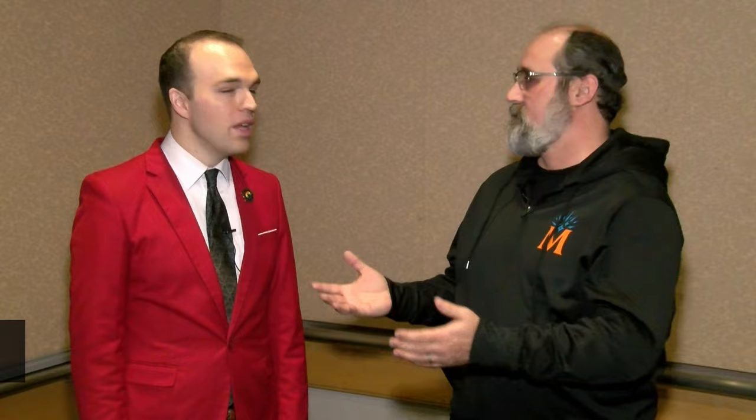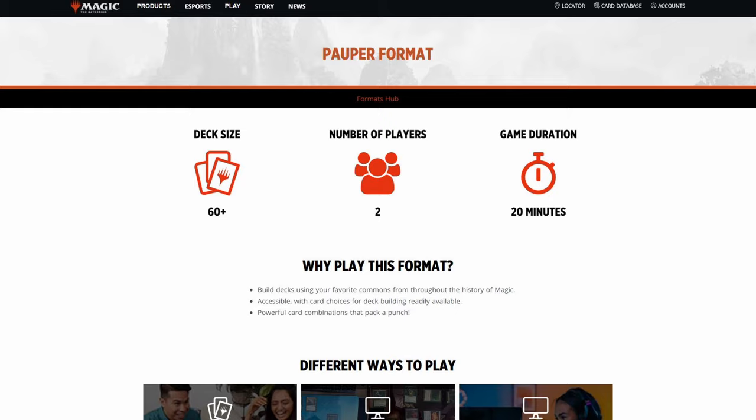We are here to talk about Pauper. I know you're a big fan of Pauper. For people who don't know — and honestly I'm still learning a bit about Pauper — tell us a little bit about the format in a nutshell. So Pauper is a really unique Magic format. Almost everything is legal. It goes all the way back through Magic's history, so kind of legacy deck-building rules. But only commons are legal.